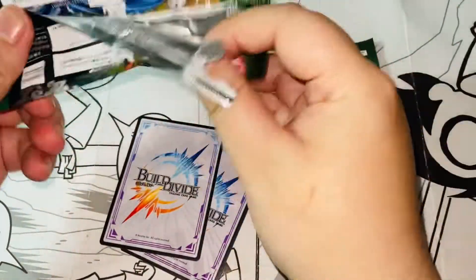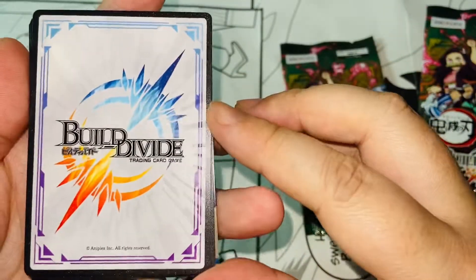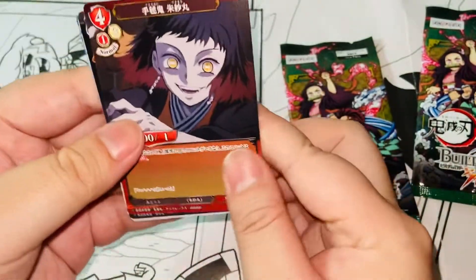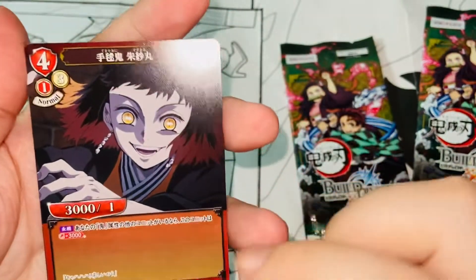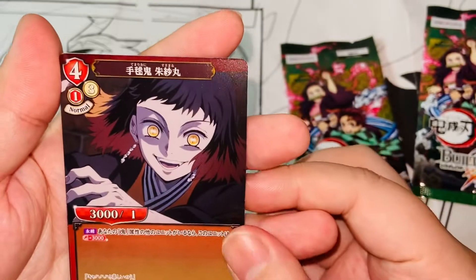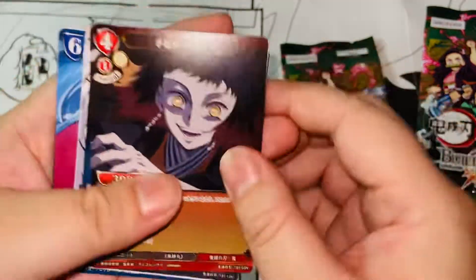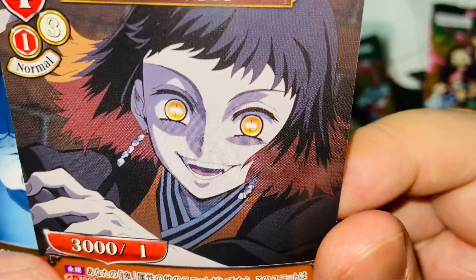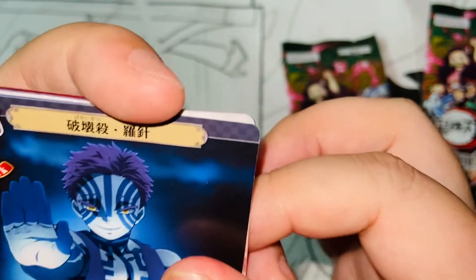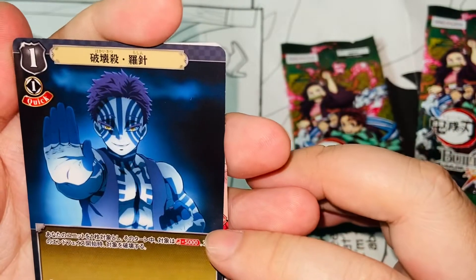There should be seven cards in here. The back looks pretty cool — they've got different textures going on. Let's flip it open. Okay, here we have a demon — Tamayo, she is from the first series, season one. It's a non-holo regular card. Next, we have Haganezuka — it's a non-holo card as well.